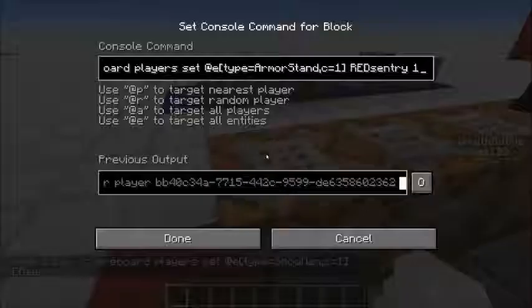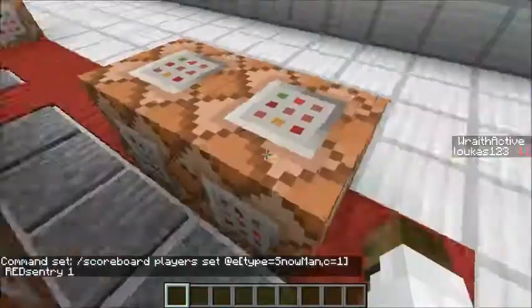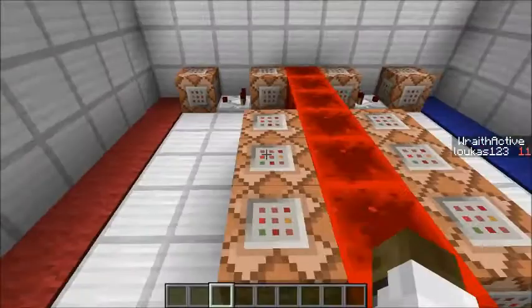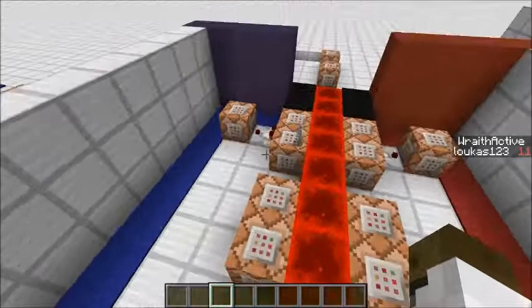Stepping on those two plates makes up the sentry. One sets the snowman's red_sentry score to one, the other sets the armor stand's red_sentry score to two — that distinction matters for the teleport commands. There are six command blocks total, three per sentry, completely mirrored on each side. One side uses the red and red_sentry scoreboards, the other uses blue and blue_sentry scoreboards — same logic, just different scoreboard names.